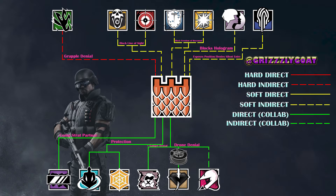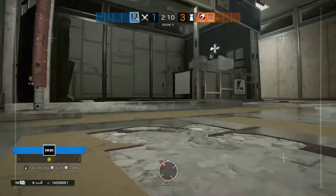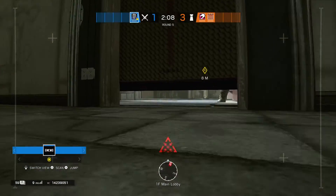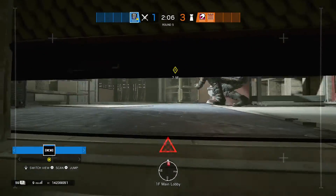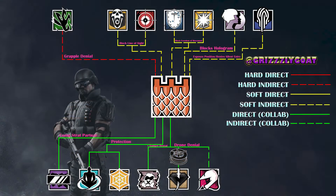Moving on to Mozzie — Mozzie is another extremely good way to prevent drones from entering sight. You might be questioning how Mozzie collaborates with Castle. Well, with Castle's barricade up, drones cannot see through it, so they won't be able to see what's going on inside. Unless they drone further in, and by that point, Mozzie now owns that drone. So while not something you'd directly strategize for, it is something to look out for.